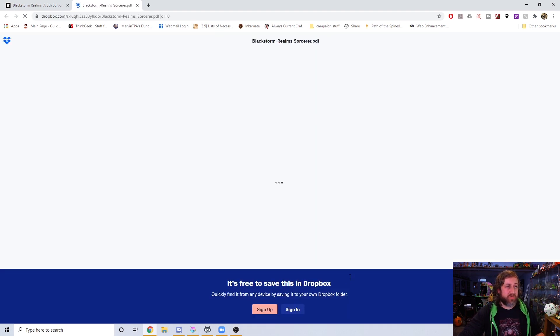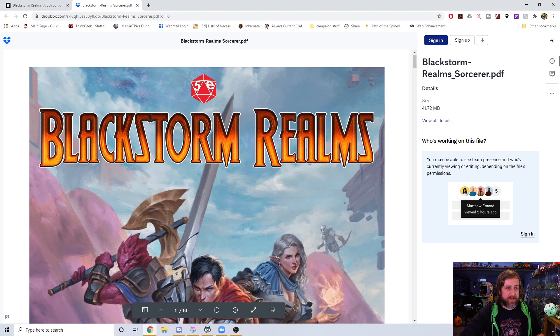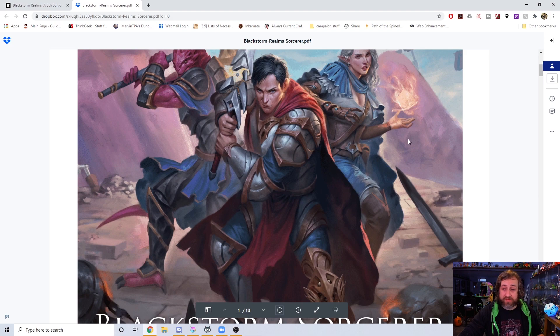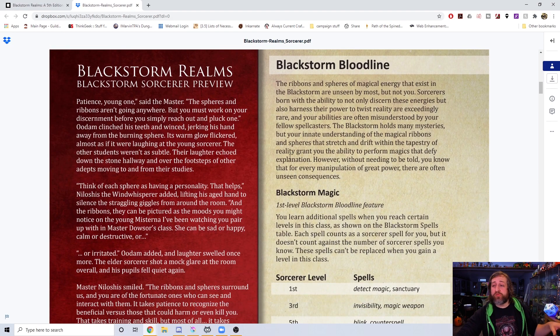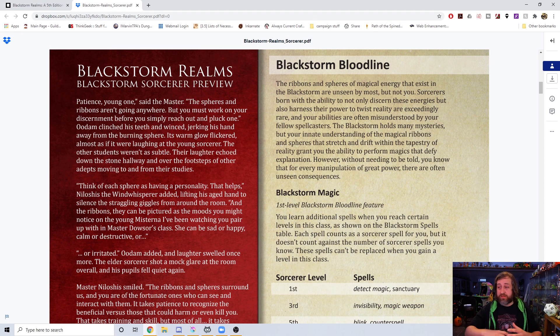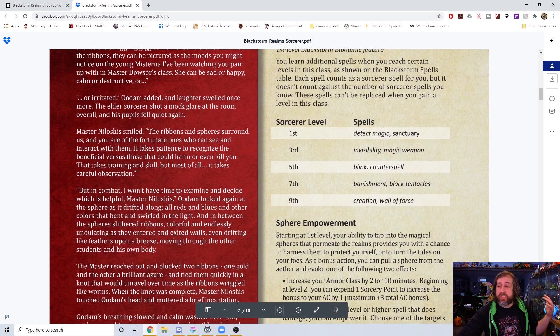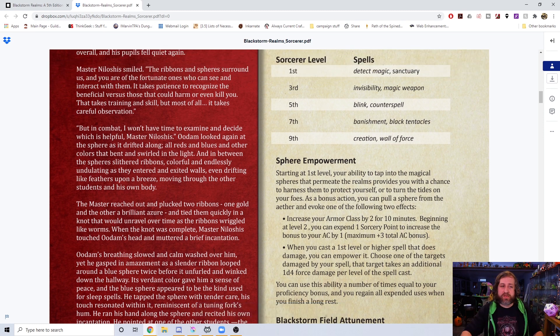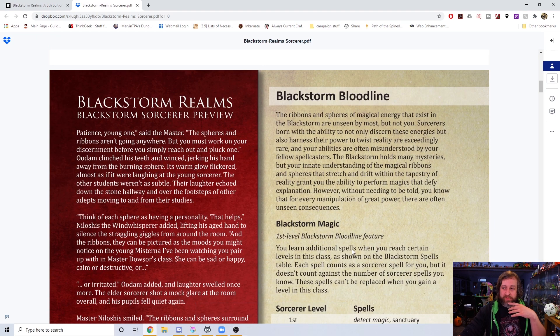Here's the Black Storm Realms PDF — we'll zoom out a little. You can see there's a sorcerer right here. There's a lot of really great flavor text — this whole red sidebar is an entire section describing the Black Storm, which for lack of a better term is space — the black void of space — and how it works. It's essentially a master teaching their pupil about how the Black Storm interacts. Ribbons and spheres is sort of a theme: you can alter, grab, manipulate, twist, and combine them to do different things.